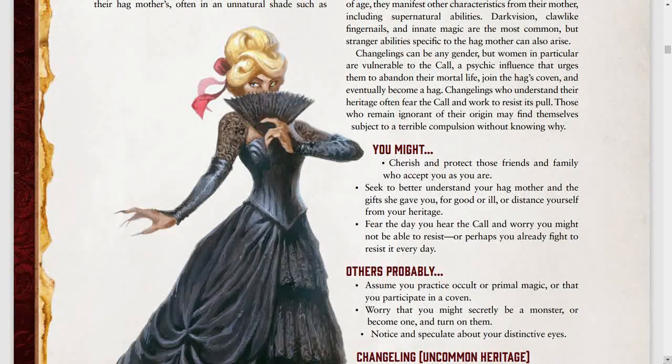Changelings are the offspring of a hag mother and a father of a different ancestry. For those of you who don't know what a hag is, think of those really ugly witches you sometimes see in movies — those are hags. Most of the time, a hag will kidnap a man and have his child, then abandon it. That does not mean you don't get to decide how your character came into being, though — it is your story to tell. Just make sure you get your GM's approval beforehand.